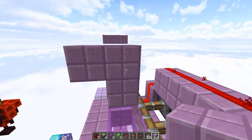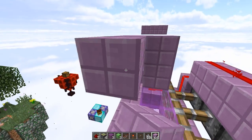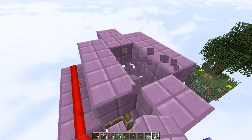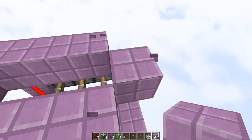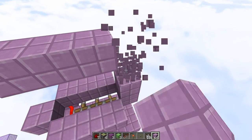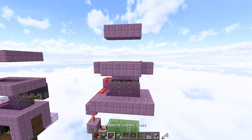Now your build is just about done. The last thing we have to do is go up 2 from these glass blocks right here, and make another containment ring right around here. From there, go up another 3 blocks and just create a line that caps off your entire build. And with that, you should be done.